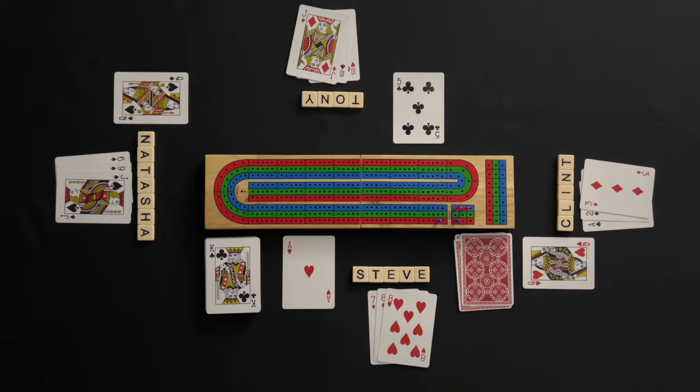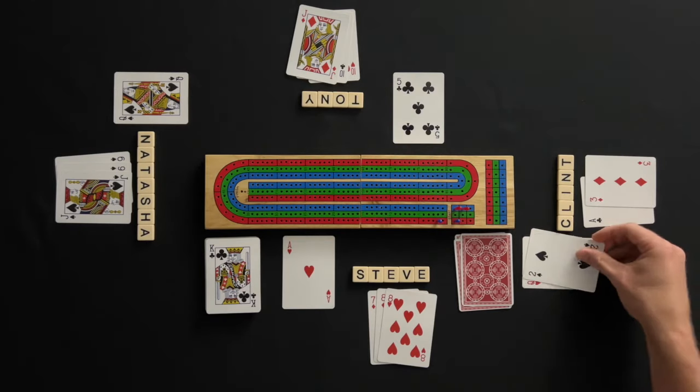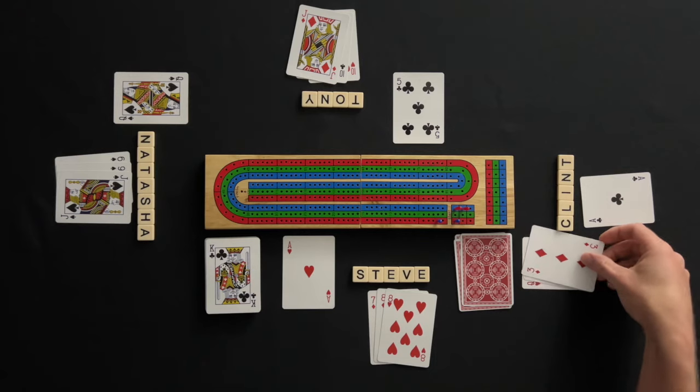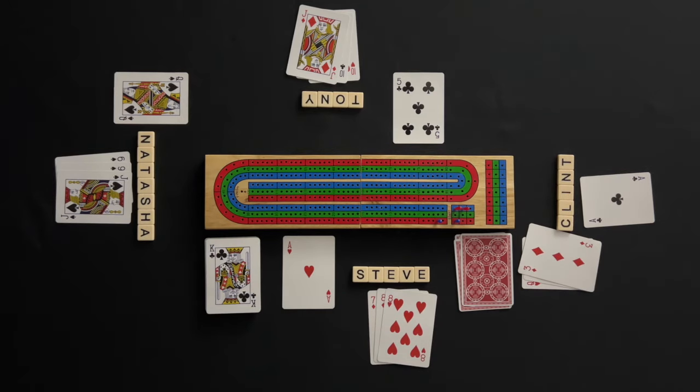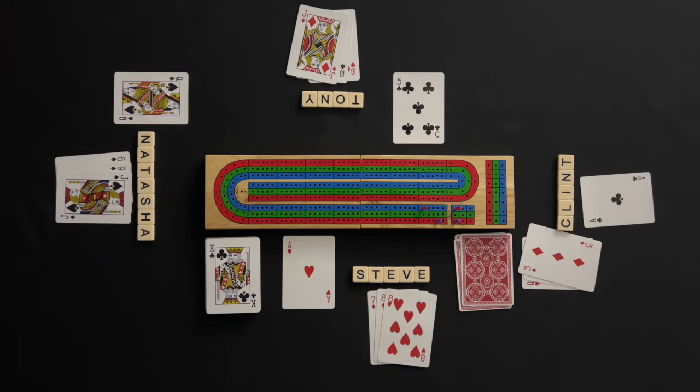A pass is communicated by saying 'go.' Tony also announces go. Play moves to Clint, who plays the two and announces 28. All the other players must announce go and play returns to Clint. Clint plays a three and announces 31. Clint's team scores five points — two points for the 31 and three more points for the run.